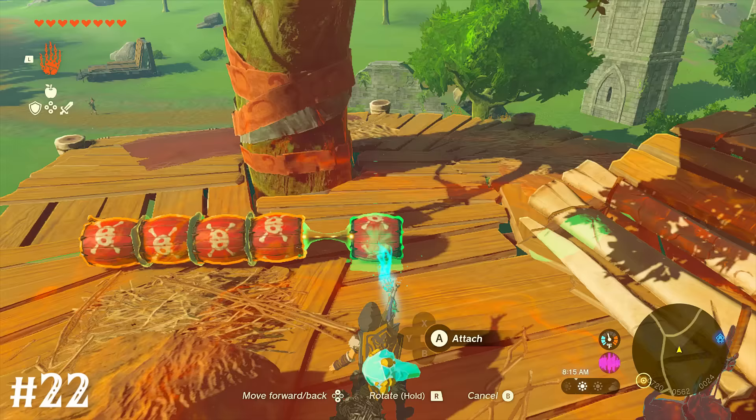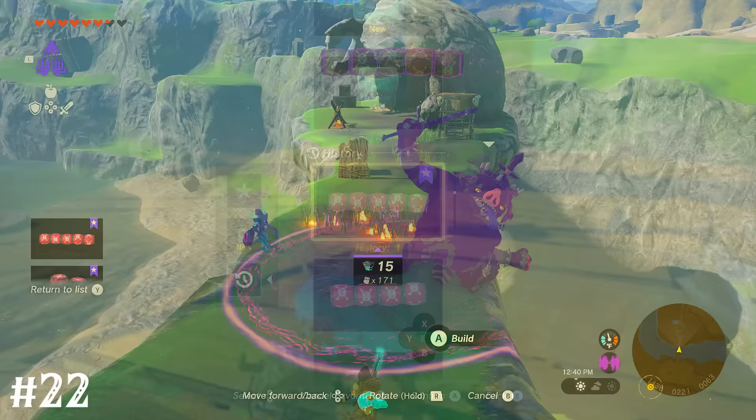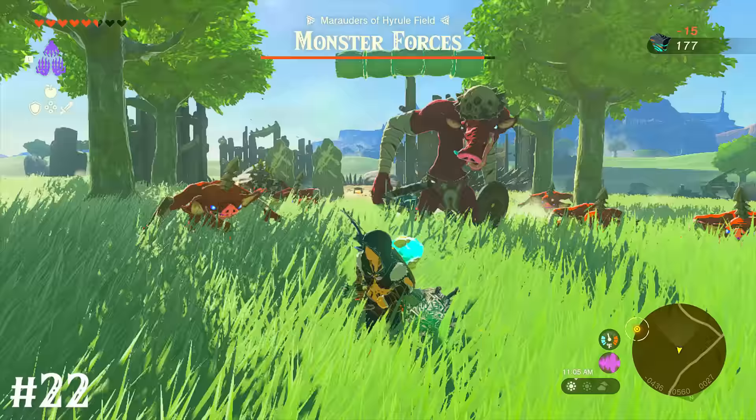Fusing a grouping of explosives together lets you save them to auto build. When you summon those just a bit off the ground, they'll instantly detonate — giving you access to spawnable air bombs.